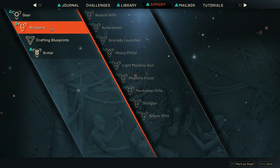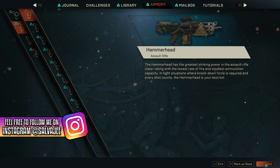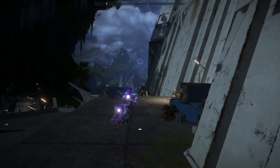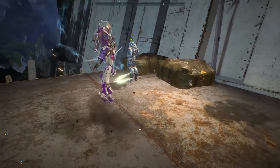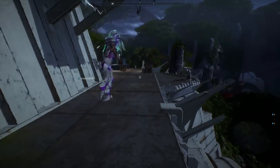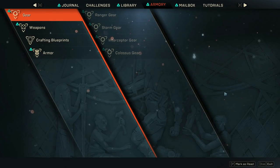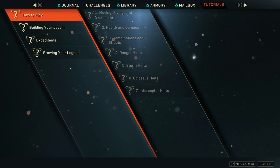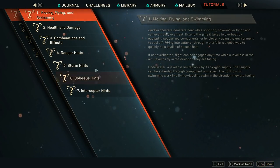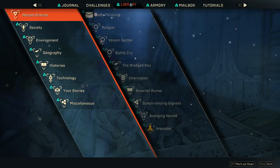Tip number 56: if you want lore on the gear or weapons of Anthem, go to your armory, choose the specific weapon or gear, and you're going to get a little bit of lore. Tip number 57: don't stay in combat too long with the interceptor. Go in, get the job done, finish off the target, and then use your triple dodge ability to get out of combat. Tip number 58: if you're a complete noob when it comes down to gaming, you can go to your Cortex in Anthem, click on tutorials, and that's going to teach you some basic tutorials.